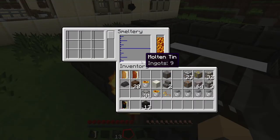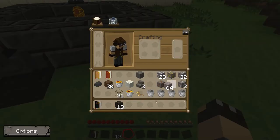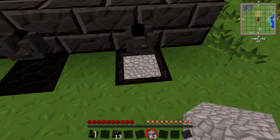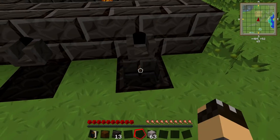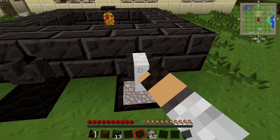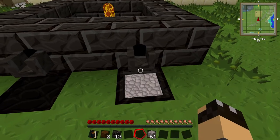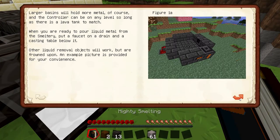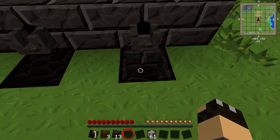We've still got nine tin ingots left in the smeltery. One of the other fun things you can do with liquid tin is get some gravel and right click it into the casting basin, then right click on the faucet — that will take one liquid tin and give you rough brownstone. I'm going to repeat that process a few times and empty out all of the liquid tin. You can actually smelt more than one metal at once; some metals can mix together and form an alloy — a good example would be aluminium brass, which is made from three aluminium and one copper.